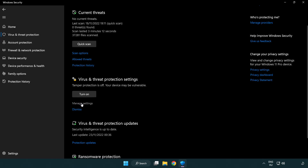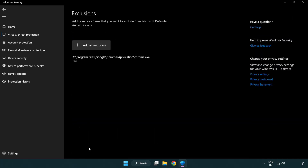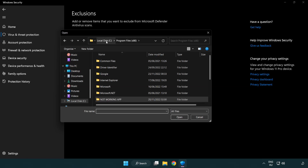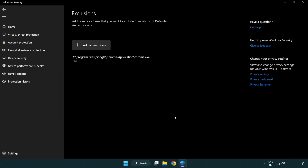Click Manage Settings. Scroll down and click Add or Remove Exclusions. Add an exclusion — try File and Folder. Find your not working application, select it, and click Open. Then close the window.